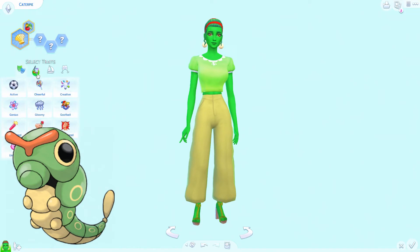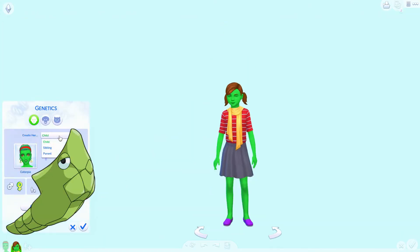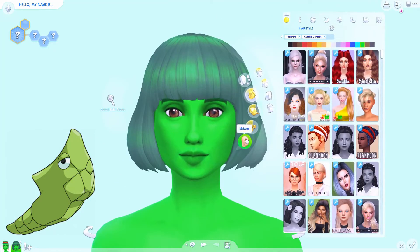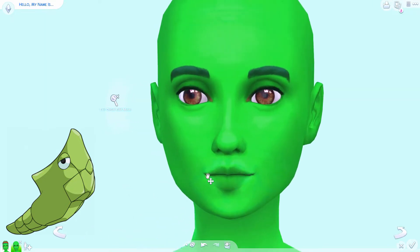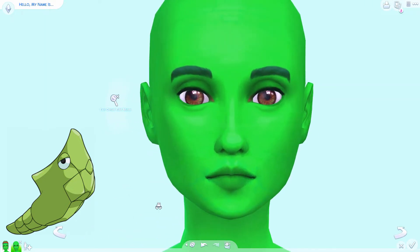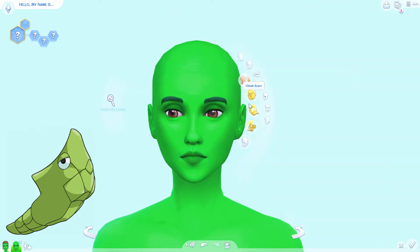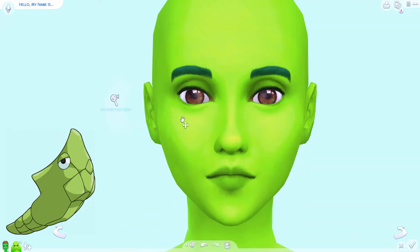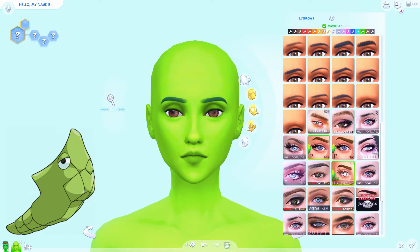Moving on to Metapod, I really really struggled with this one harder than any of the other ones. Take one look at Metapod and you have to think to yourself, how do I represent this accurately? The only things I could think of right off the bat was to make a more angular-looking sim — I wanted the nose to be a little bit longer and more pointed, the chin to be a little bit longer and more pointed, but other than that I really did struggle with how I was going to represent Metapod well.